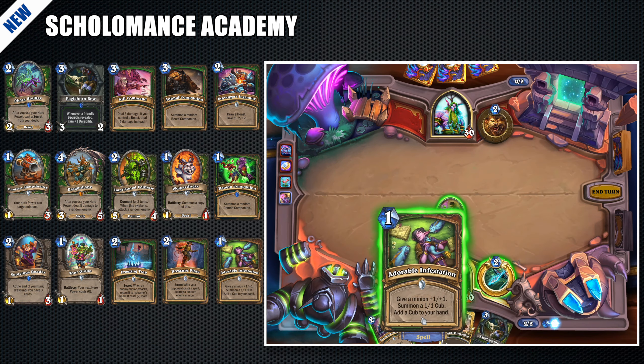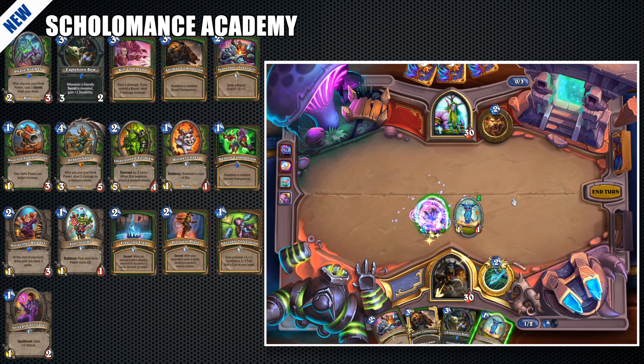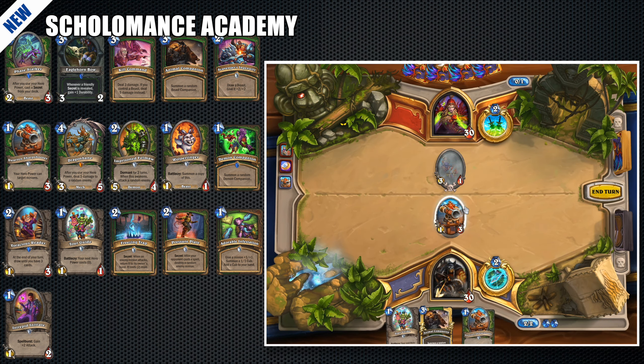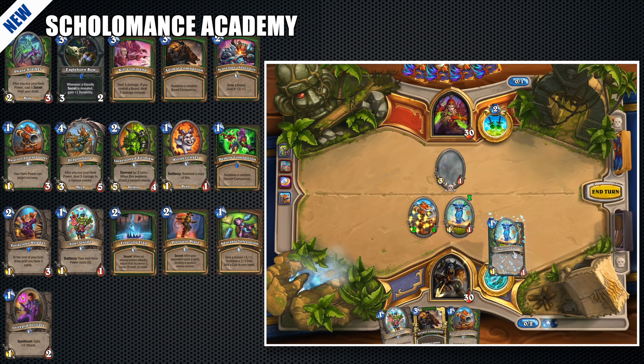Adorable Infestation has a good synergy with one cost minions, especially with Intrepid Initiate, and provides a very strong opening. I usually keep the second copy in my hand just in case I have to finish the enemy with Kill Command. Another good combination is with Dwarven Sharpshooter in the first round if you start second.